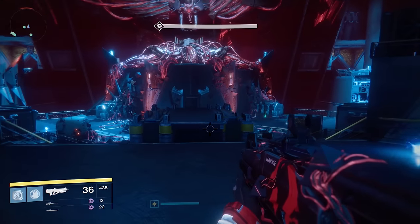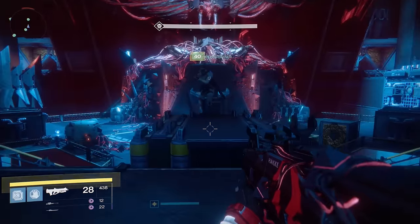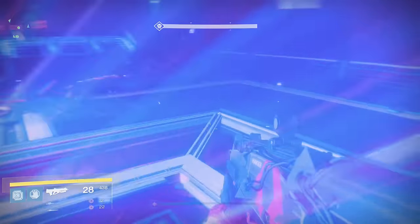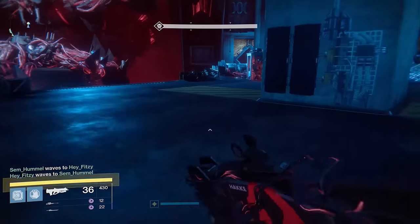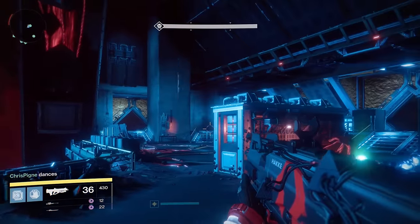You need to position yourselves in a way where you're capable of not only stunning Axis, but also supercharging in case the supercharge is on your side. It's not really too complicated. Whenever Axis teleports to a side — left, middle, or right — the supercharge will not appear on the same side that he teleports to.